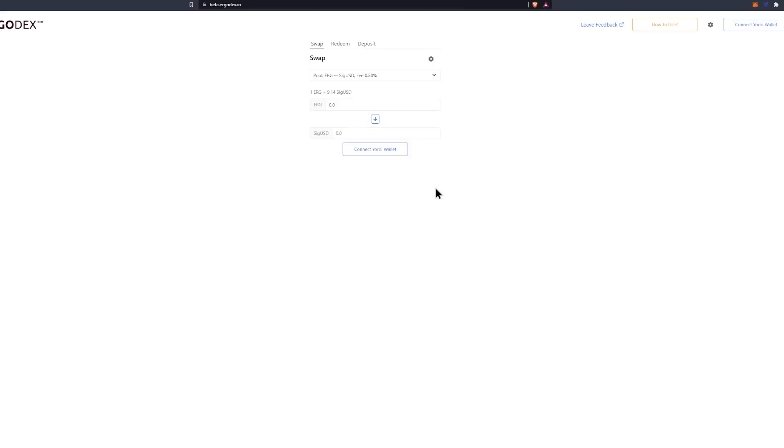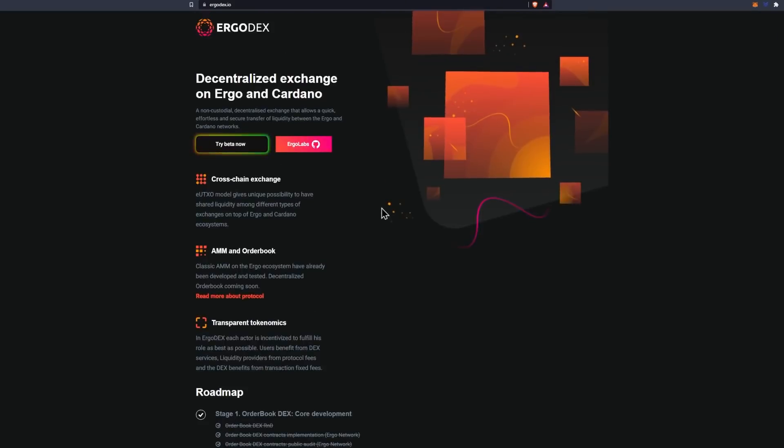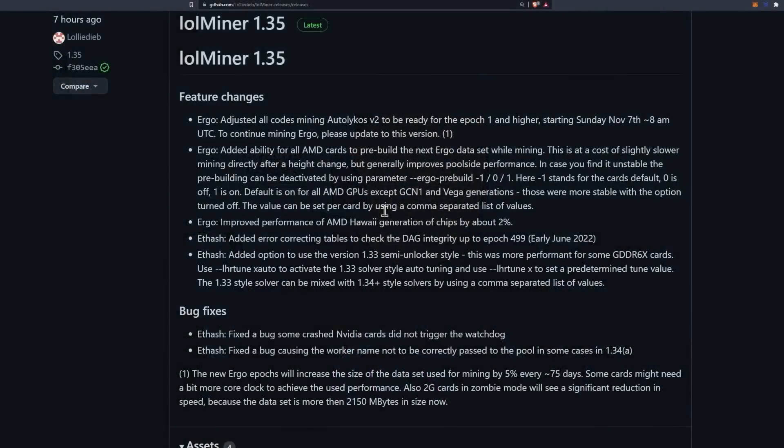Why are these changes coming to Ergo? It's multifaceted. One reason is ErgoDeX launching on Monday — this is a decentralized exchange on Ergo and Cardano. This is going to be really important for GPU miners. We need this partnership to go well, we need the supply of Ergo to increase and the price of Ergo to increase to compensate for ETH moving to proof of stake, which is also referenced in these notes. Patch notes can clue you in on a lot of things, so pay attention to them.